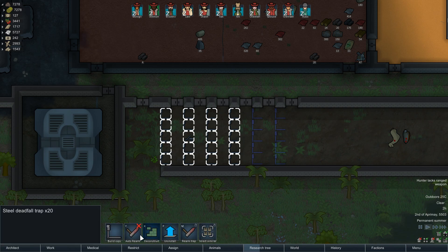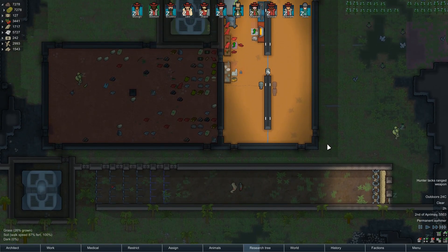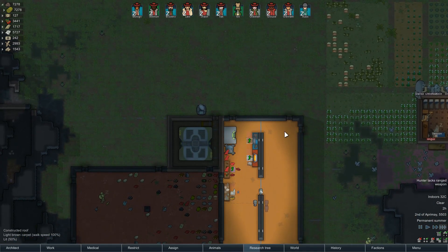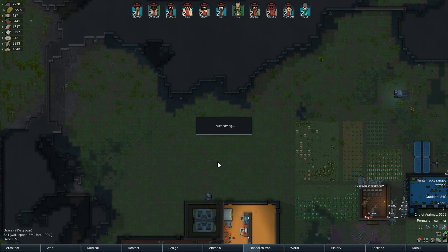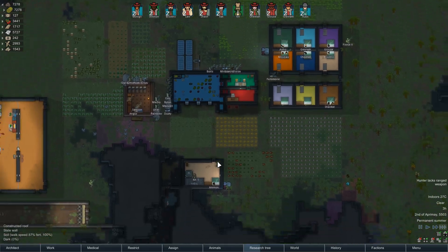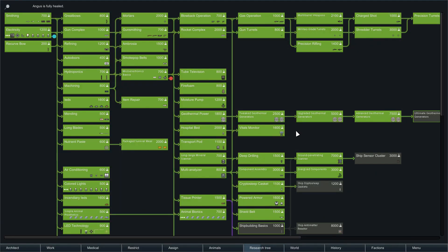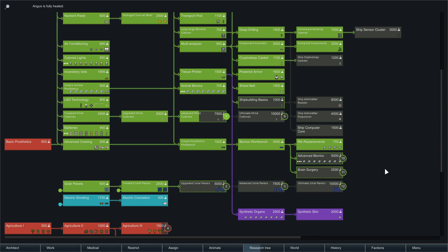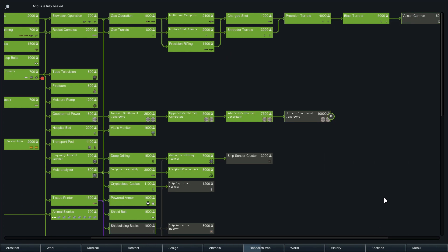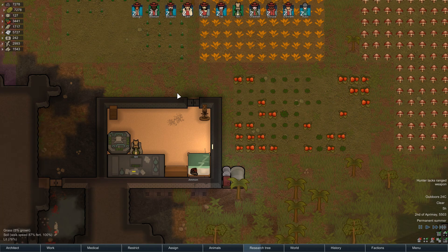Not sure what actually triggered that, but we'll go auto-rearm and just rearm the traps to get those back up and online. Angus is fully healed, Kit's in there doing a bit of research. We still have 12 research projects queued up, which is great. Everything's looking good and groovy.